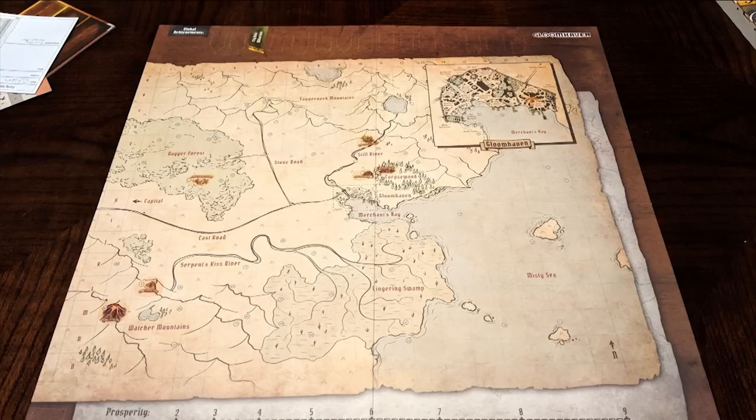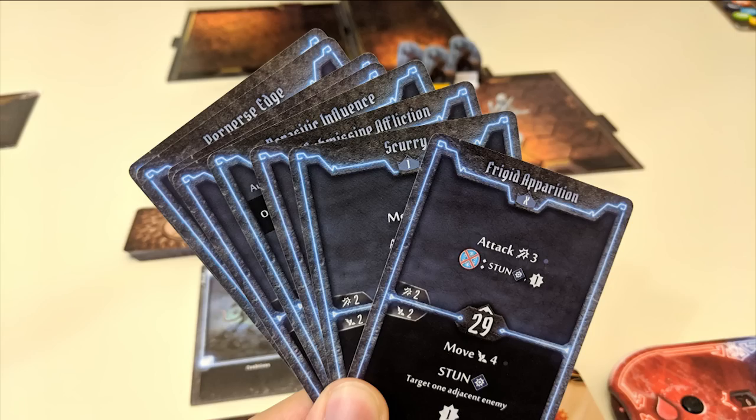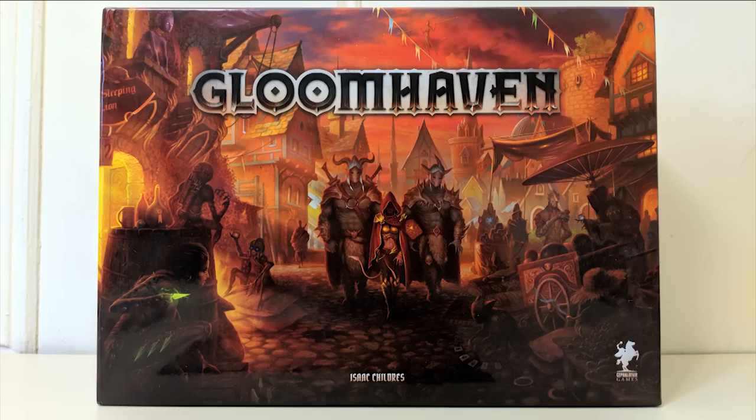There's a lot to keep track of and discover in a campaign, so be ready for it. In conclusion: choose, play, move, attack, loot, level up, and make Gloomhaven great again. That's Gloomhaven in a nutshell.